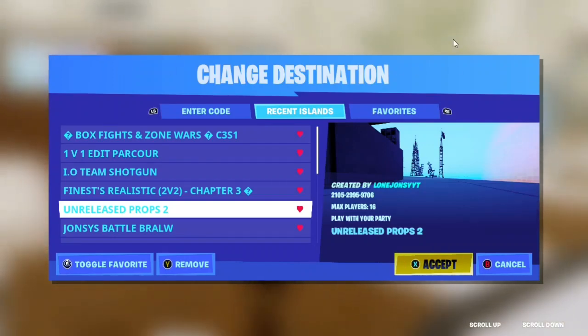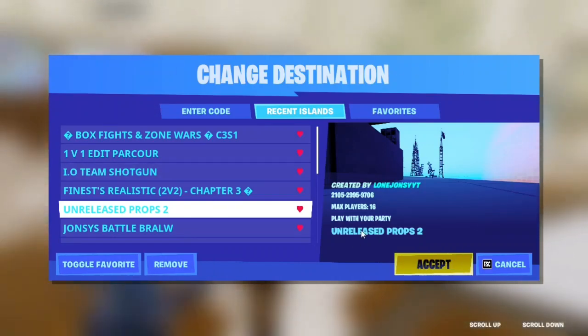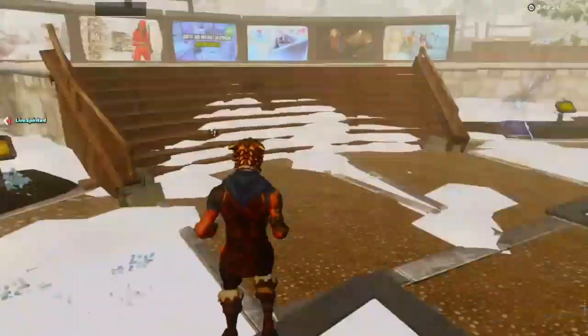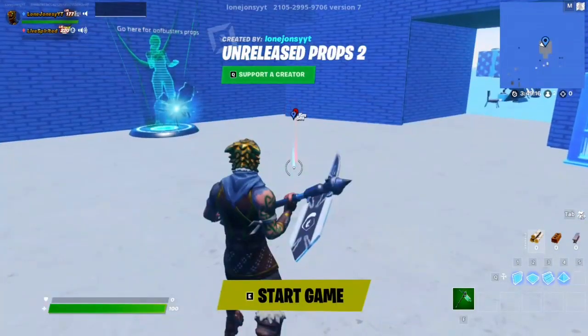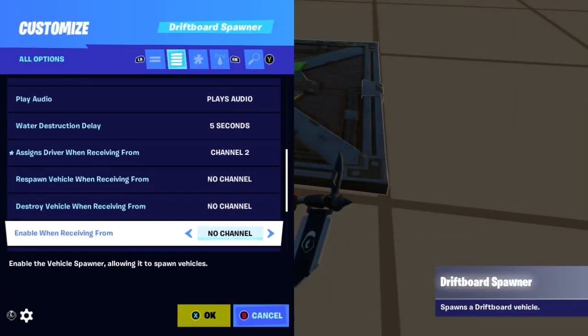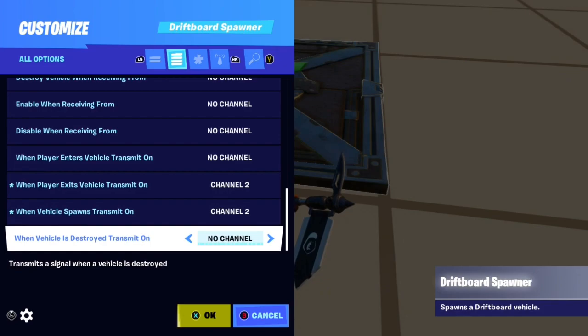For this glitch, you want to put this map in and then right here, here's the code, and then mark the map. Then go to your island and copy these settings. All of them, okay?